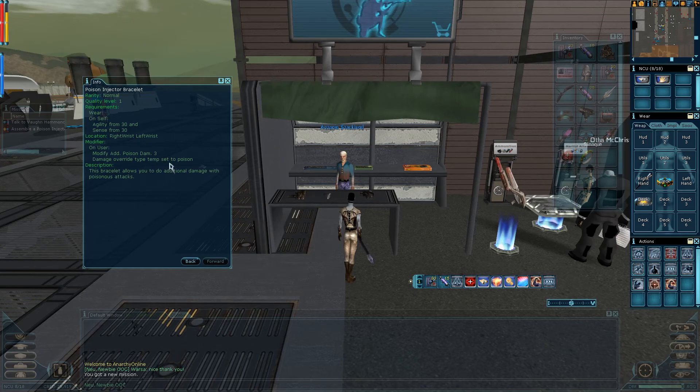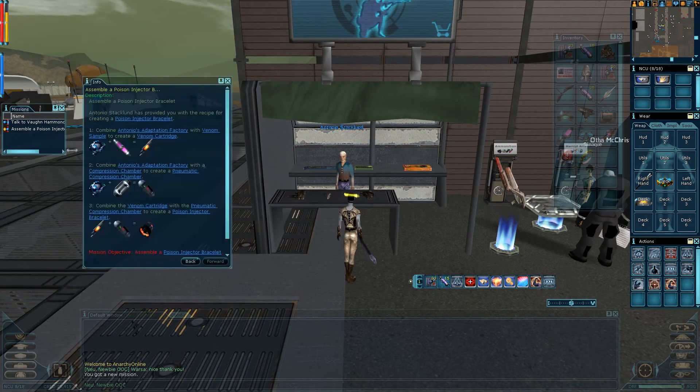The poison damage is generally a lower AC on most mobs in the game. It's really easy to put on, and it also adds damage. Add damage is extremely useful in Anarchy Online.